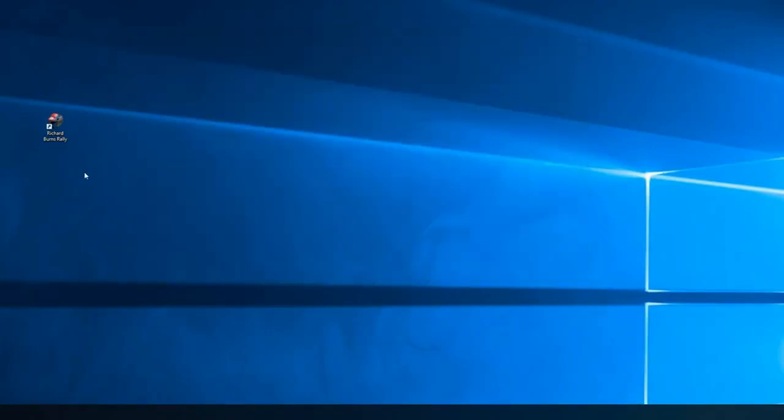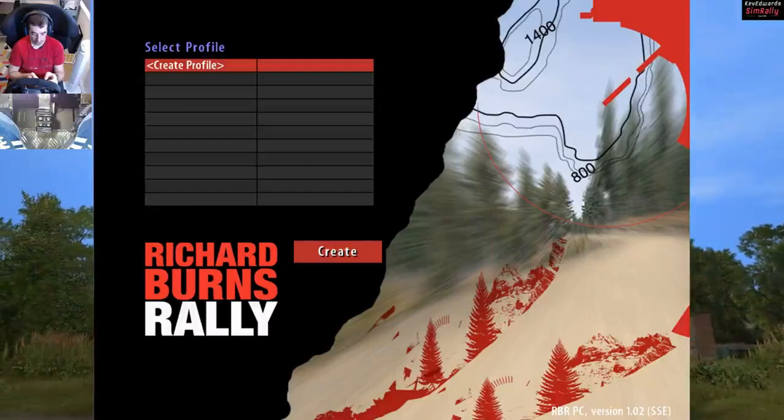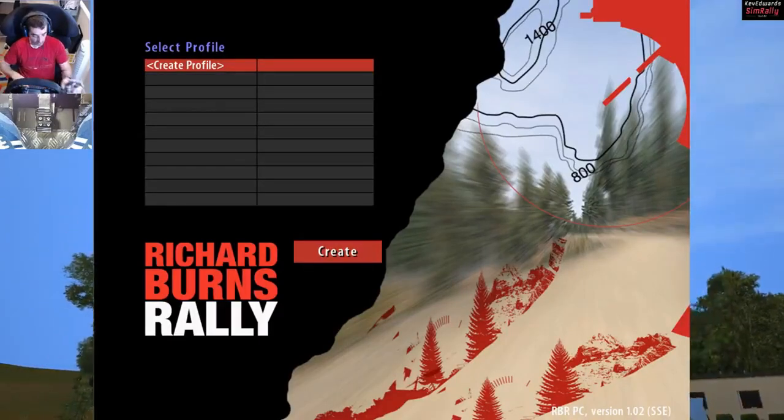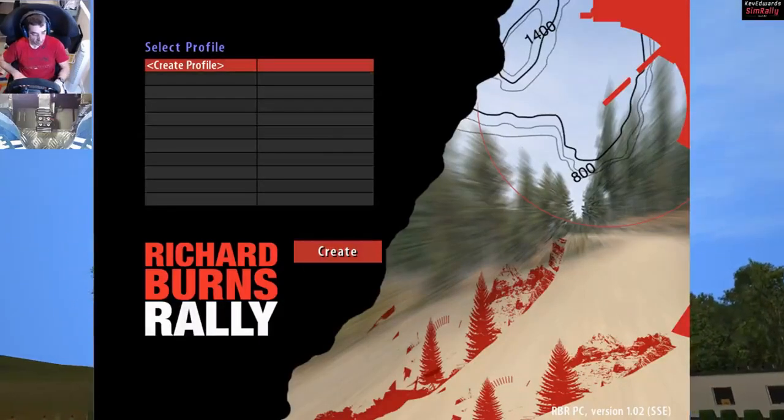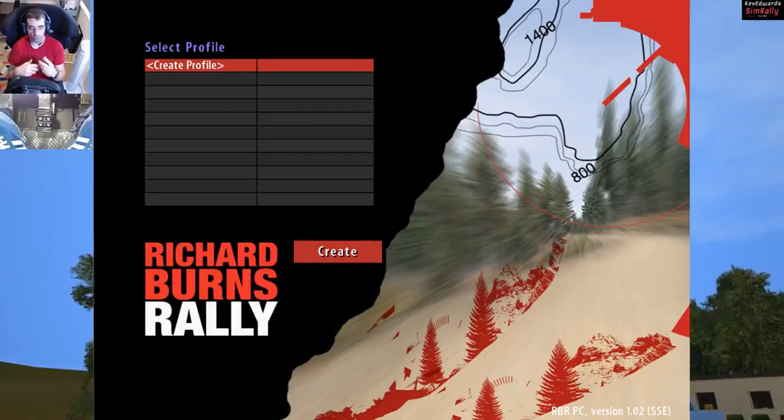If you wanted, you could keep the file to one side just in case you weren't sure if it was going to work or not. But basically, back into the game — let it load up. Apparently what it is, your saved file gets corrupted really easily. It could be anything that kicks it off, but once it's corrupted it won't save over.